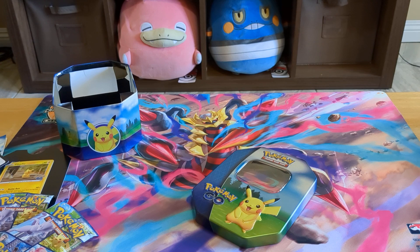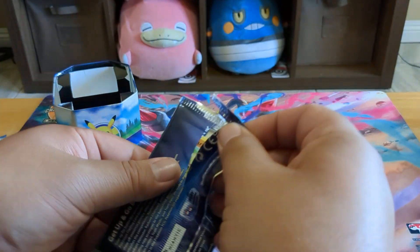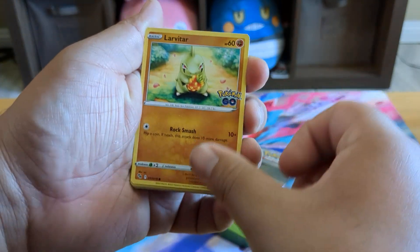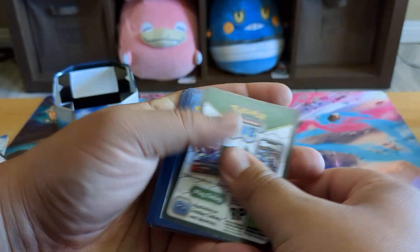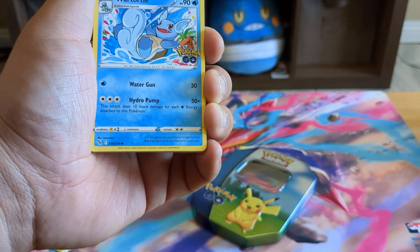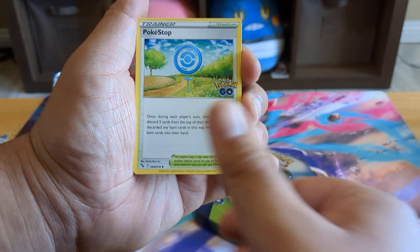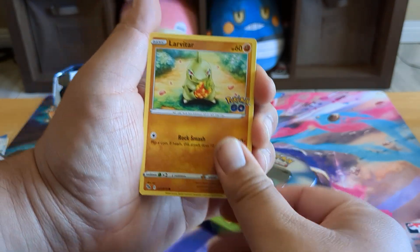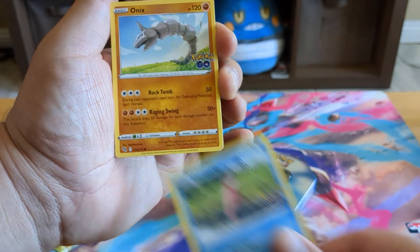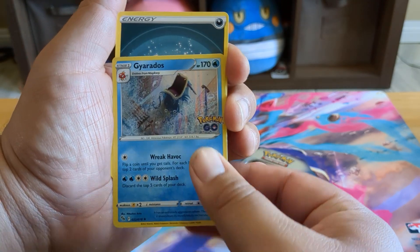I know that there's a Mewtwo in the set, and the playables in here are like Pokestop. So we got Wartortle, Solrock, Pokestop, Larvitar, Natu, Ampharos, Slowpoke, Onix, Articuno, and Gyarados, and then a Dark Energy.